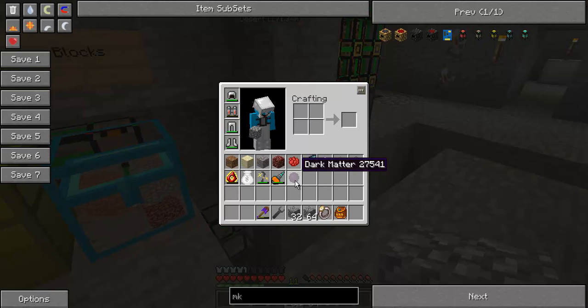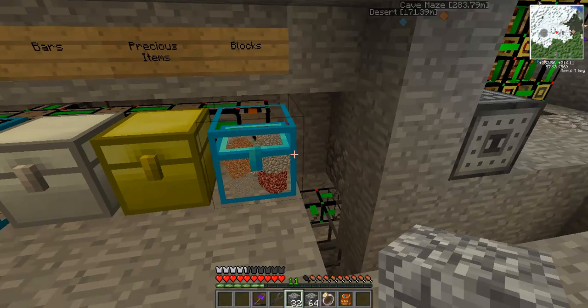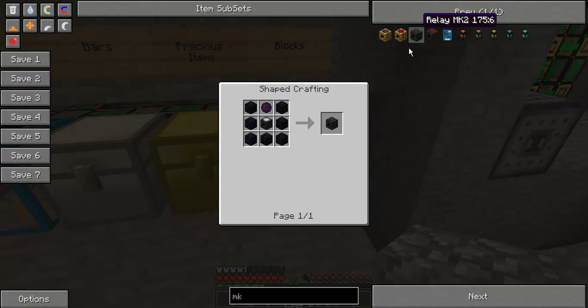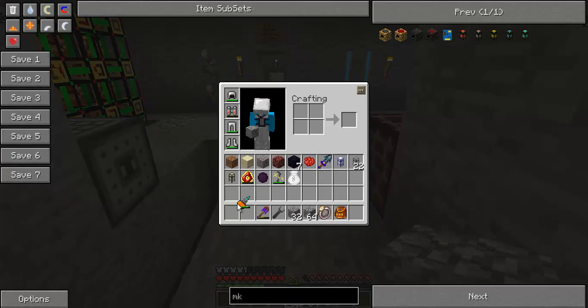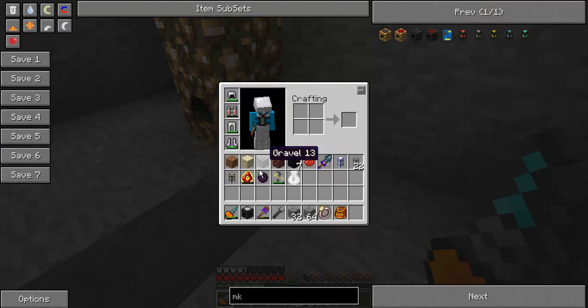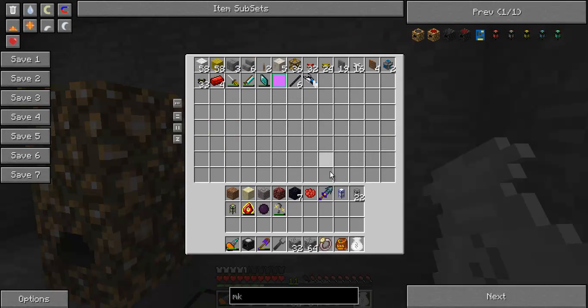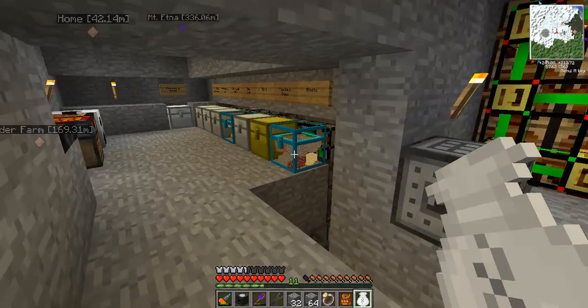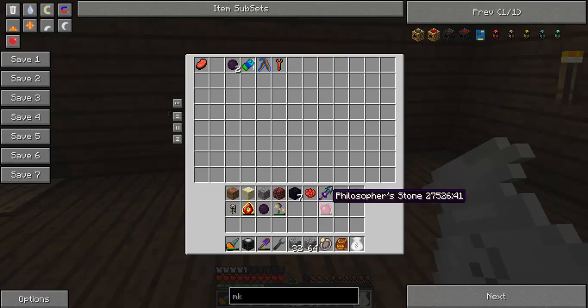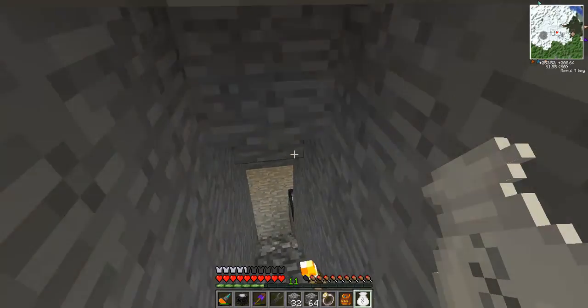I've gone upstairs and got myself a dark matter from the machine that I created. Instead of making straight red matter, I changed it all into dark matter — I think that's more useful at this moment in time. I also need some obsidian. I've got plenty of that. I need my anti-matter relay, the first one. I'm going to keep it on me. I don't have my philosopher's stone on me. It's not in my bag either. It could possibly be upstairs — yeah, it is just there. I must have that on me at all times, along with a portable crafting table. Very useful.